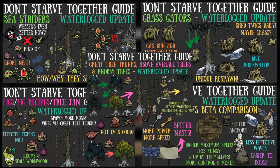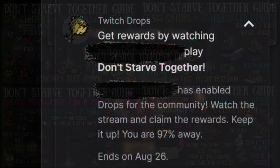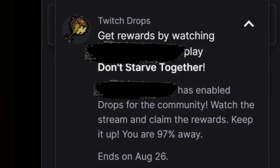Things are not as easy as turning on any old Don't Starve Together stream for six hours and walking away like we used to do. Nowadays we can mostly do that, just as long as we see one of these messages at the top of one of said streams. If you see this, you know you are making progress towards earning drops — so make note of that.